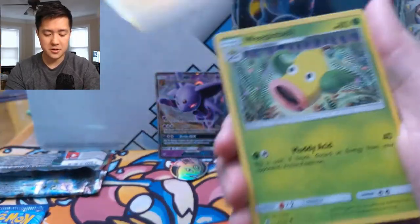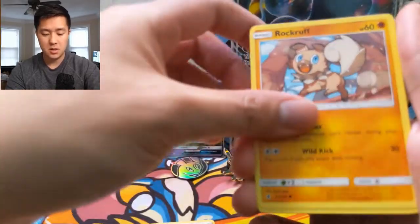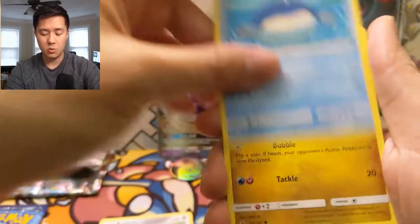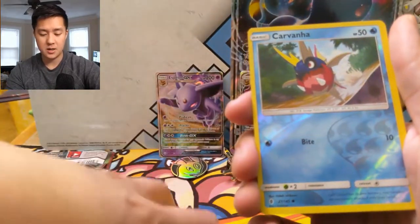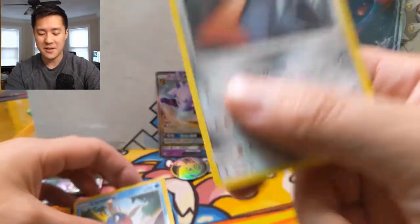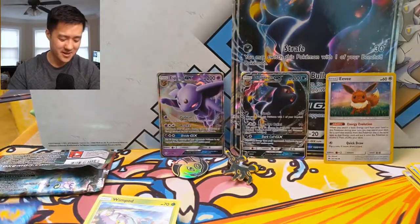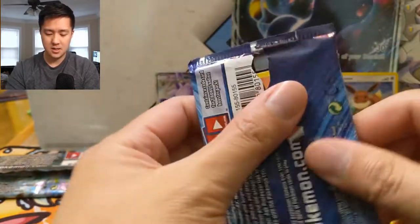Alright: Electric Energy, Weepinbell, Ultra Necrozma of the Moon, Mellow Rock, Beldum, Wailmer, Slugma, Cottonee, Carvanha again jumping out of that water, and then a Probopass. I feel like we've been pulling a lot of Probopass lately — what's up with that?